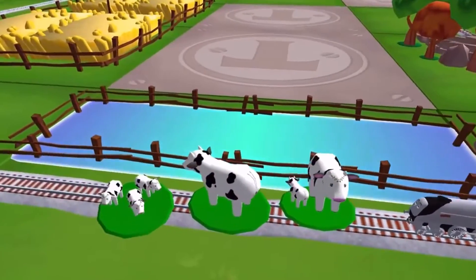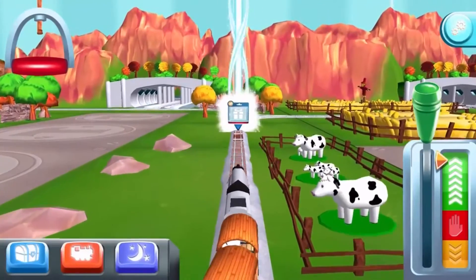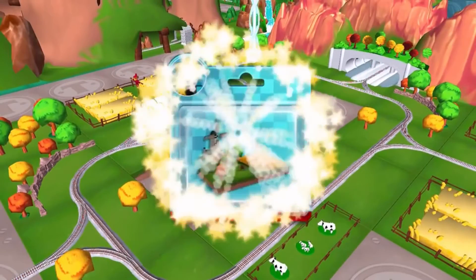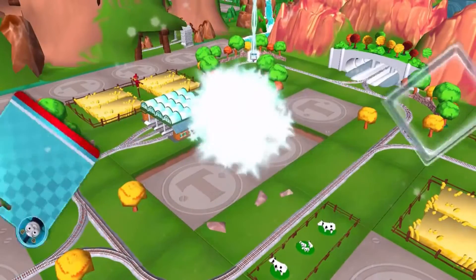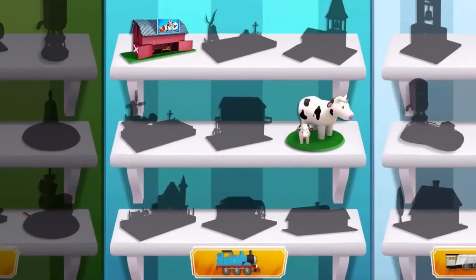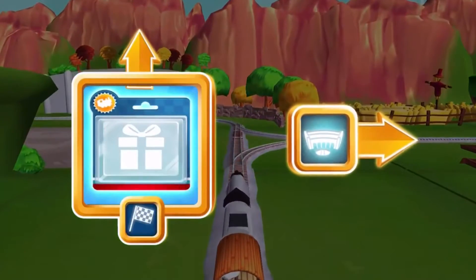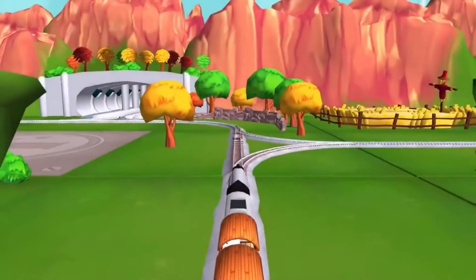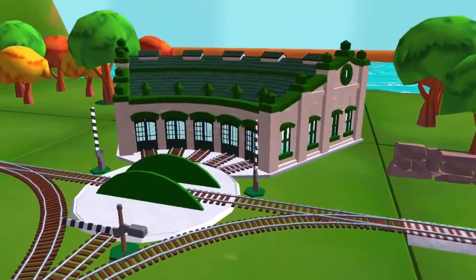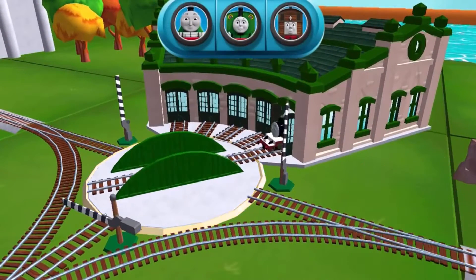It looks like there's something blocking the tracks. Help your... that's perfect. Just slice across it or tap it to open. Right leads to Tidmouth Sheds. We need to send the other engines on their way. Use the wheel to spin the turntable. That's perfect.